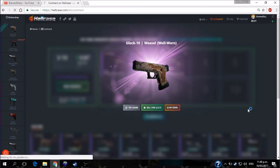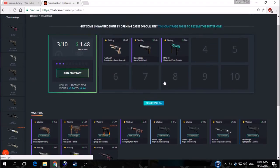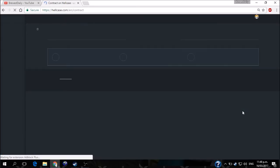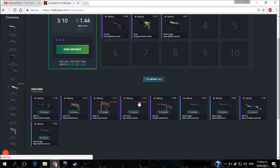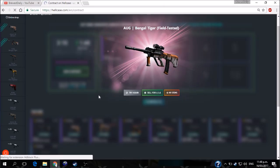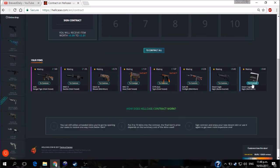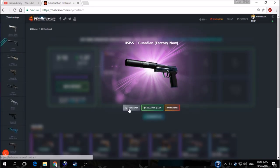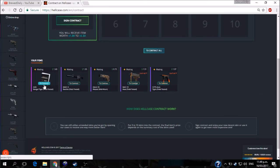Now we've got Glock-18 Weasel — I don't like that pistol at all. M4A1 Basilisk field-tested — might have to take that away with us too. I have a battle-scarred one already in the inventory but field-tested could come in handy. AK Bengal Tiger — never heard of it but hey, it looks kind of cool! So I've got two Black Ties, a USP Guardian factory new. If it was stat track I'd be impressed. We'll throw the Guardian in there too.